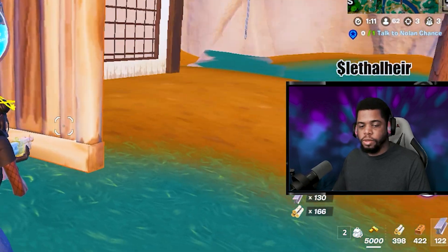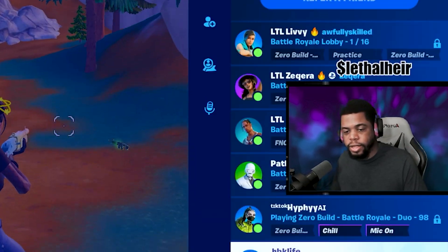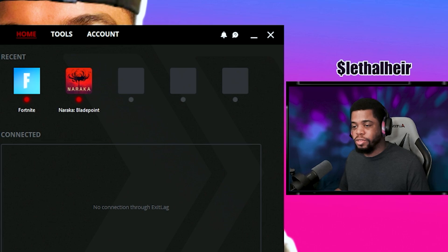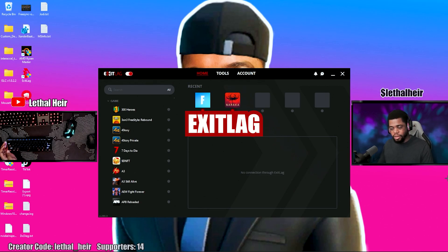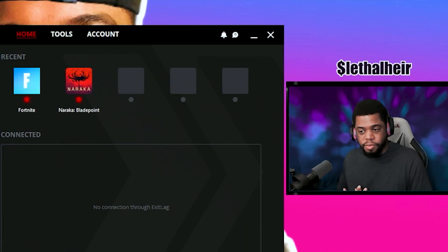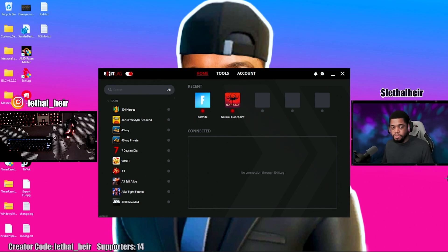We're not going to finish out this game, so I'm just going to back out so we can finish recording the rest of the video. I'm going to show you how I get zero ping and how you can possibly get zero ping or just lower your ping altogether. So what we're looking at is ExitLag. There are a lot of services out there like this — I've used NoPing, but it just didn't work for me. I wasn't getting zero ping until I started using ExitLag.